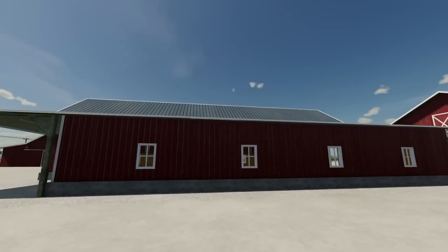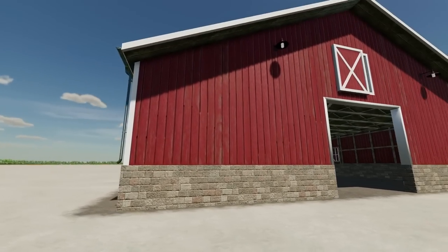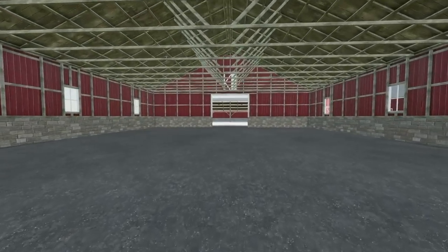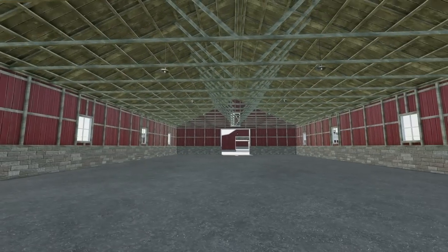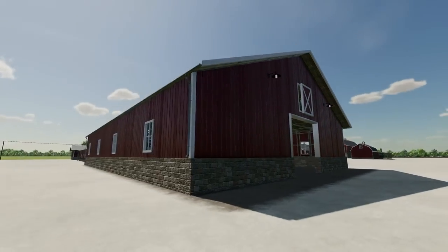Speaking of sheds you can drive through, here's a drive-through shed. It has automatic lighting and it is 20 meters by 13 meters, so it is not a small shed by any means, but it is pretty cool.